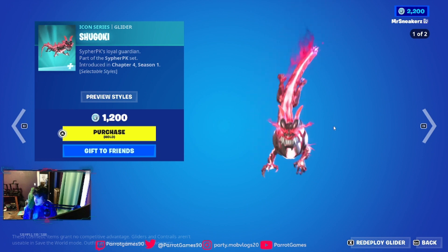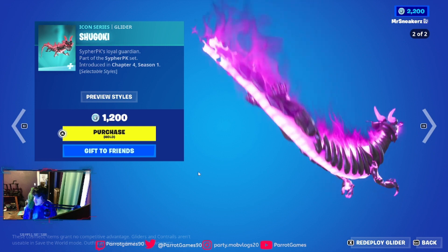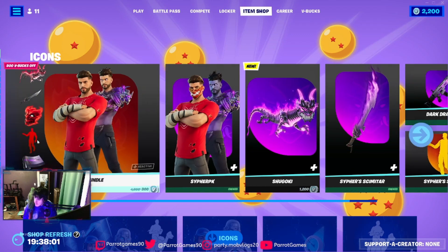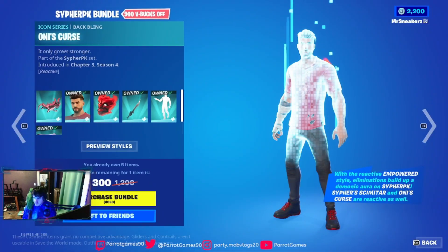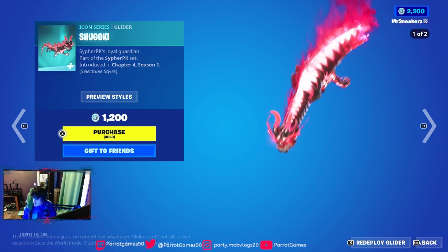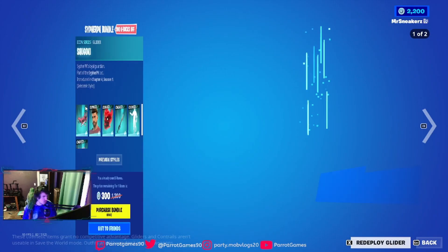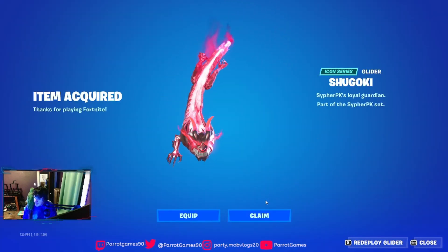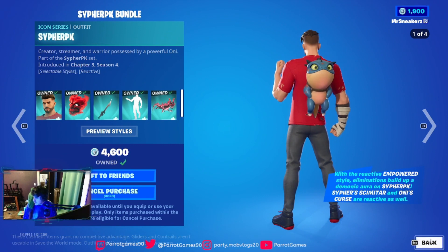Look what we have here — his sick-looking dragon. I like the purple. So that's in the item shop, but if you already have it, it's literally cheaper to just pay with this rather than get the full bundle. If you just want the glider, pay for that separately. I literally paid only 300 V-bucks for this glider — cheaper.